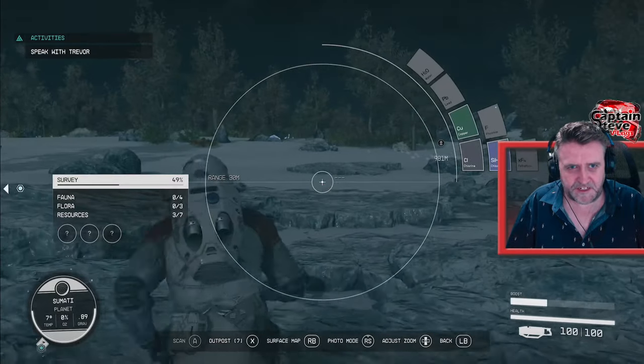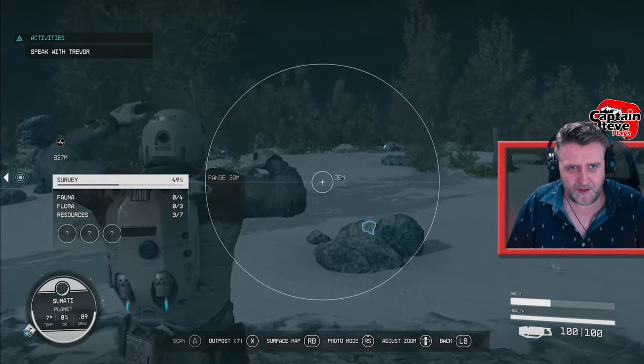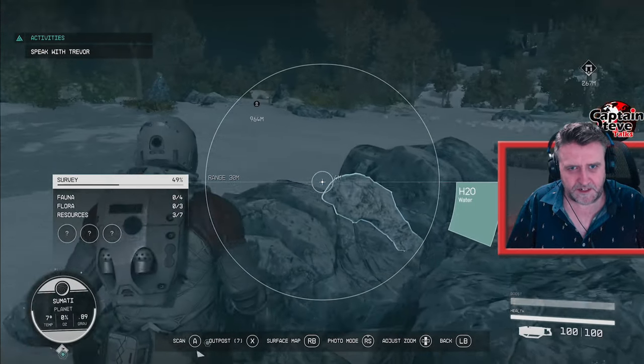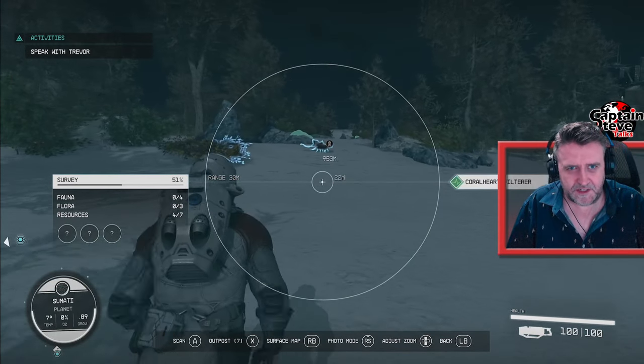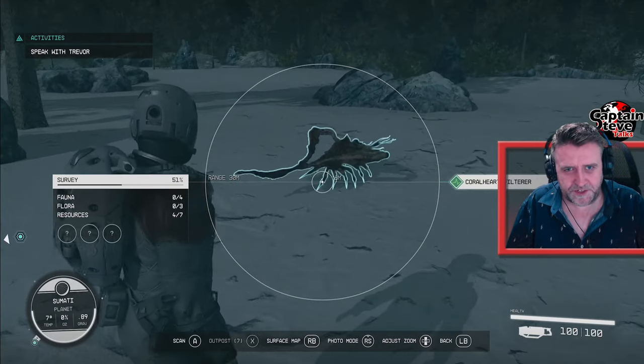Yeah, the gravity on this planet's okay, it's not too bad. Come on, jump! There's another rock to be scanned. Scan? Why are you not scanning? There we go, that's better. Oh look, here we go, here's a creature. Almost looks like a walking bush with horns. Hello!